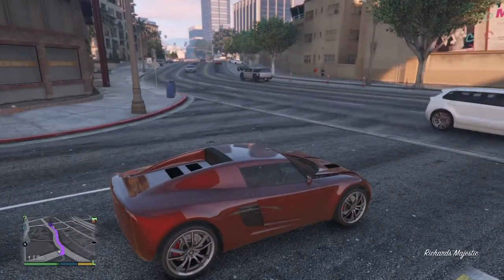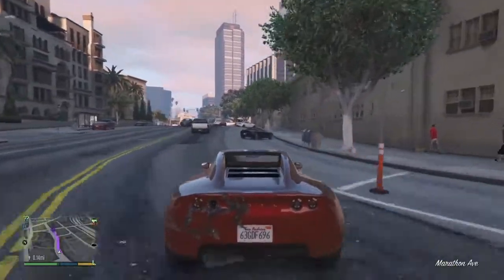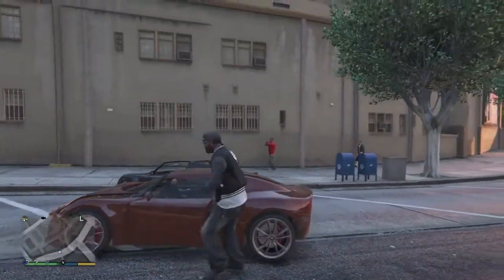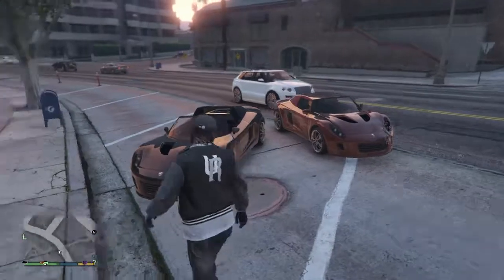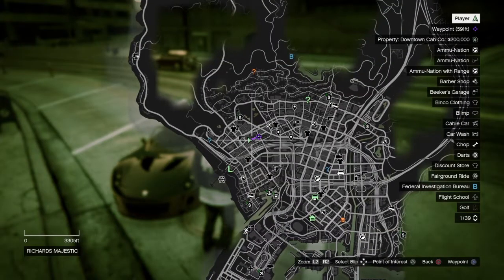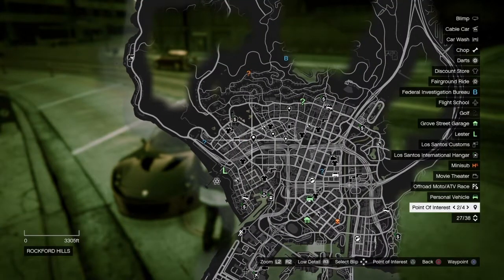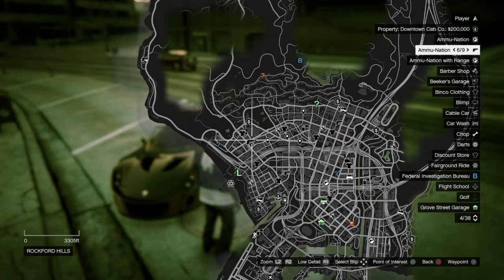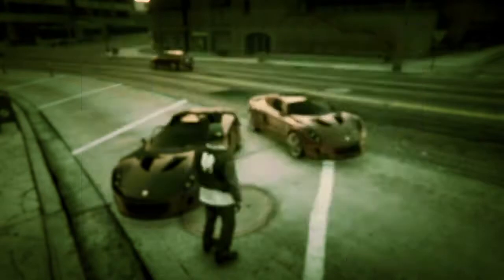There's a bunch of Rapid GTs — wait, no — it's a coil! We found a coil! Yeah, we found two coils! We don't even need to bookmark it because it's literally right next to here.